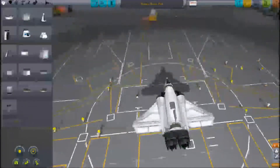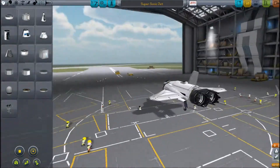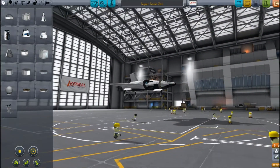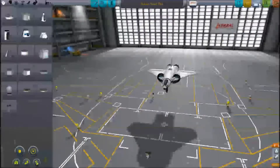It goes pretty fast, so let's just show this. I'm probably gonna crash and explode because with the Ferram Aerospace mod it's really hard to make maneuverable planes — it just stalls repeatedly, which is really annoying.